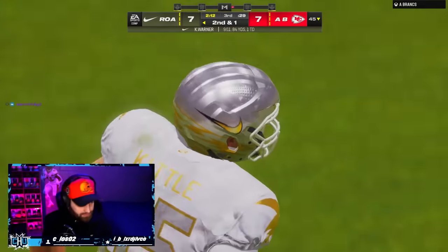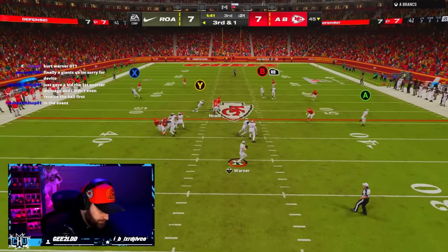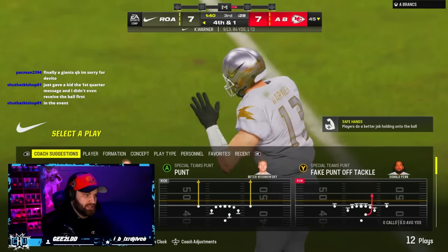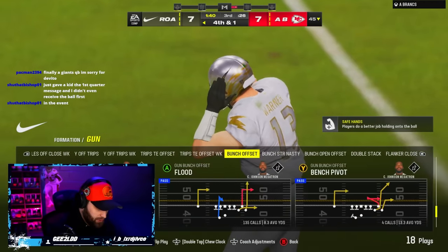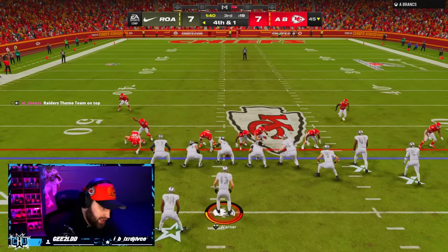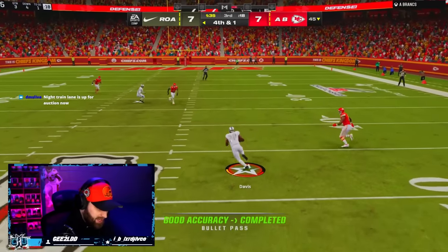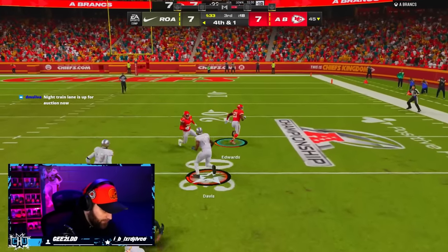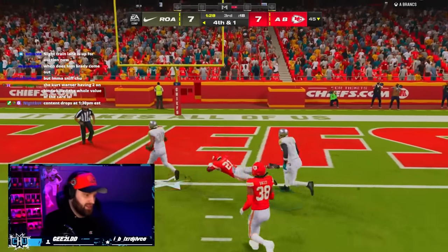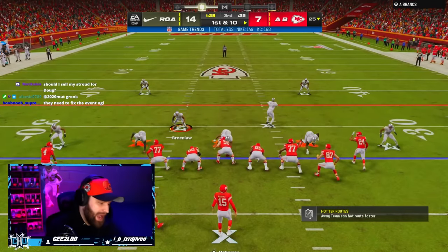This guy is just suicide blitzing me right now — literally suicide blitzing. Tackle one, Kurt Warner. Why am I red-timing every pass when the icon is still there? Is that a skill gap or am I getting owed? Doug Williams is too good right now — realistically he's just way too good to take off the field. I'm getting lag spikes when I pass the ball today.